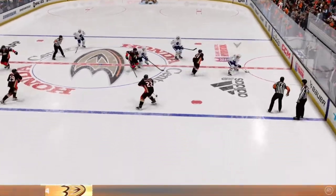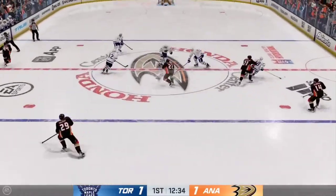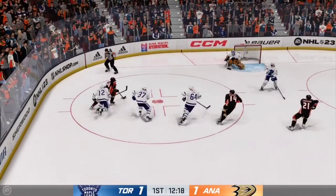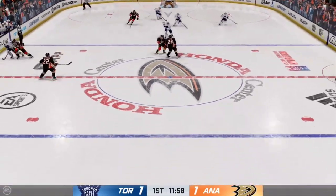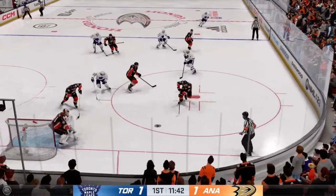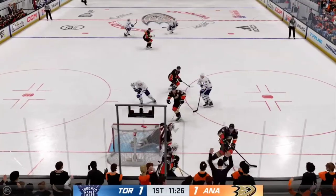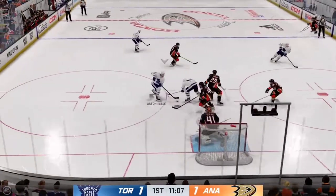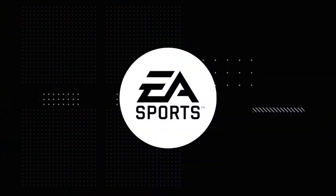Faceoff here in the neutral zone and we are back underway. Anaheim's got a hold of it along the wall — quick feed to Comptois. On the attack along the boards, couldn't connect, not exactly an ideal pass to begin with. Gaining speed through center, here they come on the attack. Scrum along the boards and the puck's knocked loose. Camps looking to make something happen here in the corner.